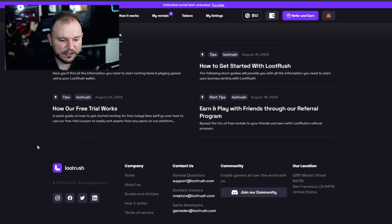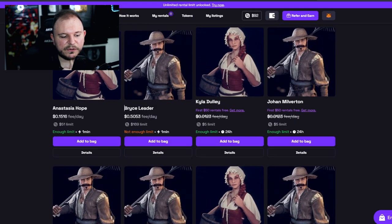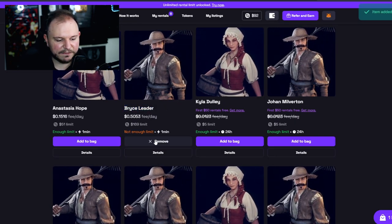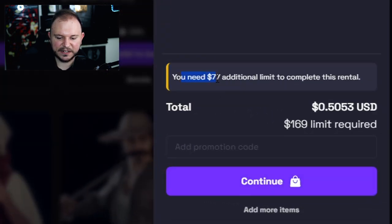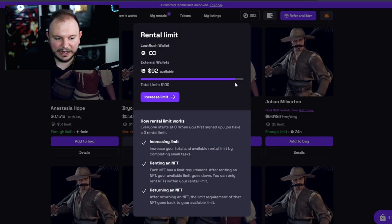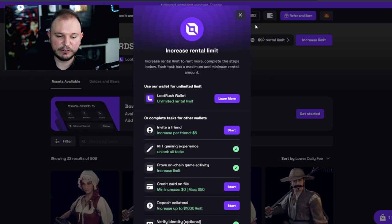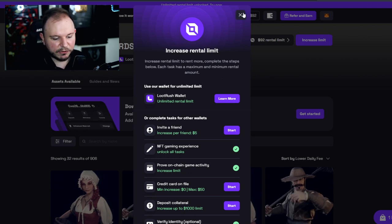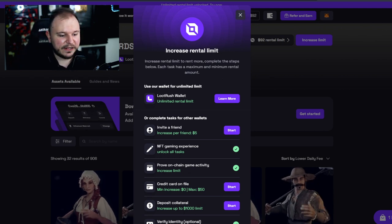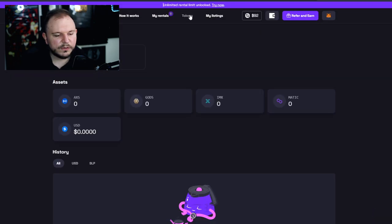For example, if I go to Block Lords and try to add a Bryce Leader to my bag, I cannot rent it because I need an additional $77 of collateral in my credits bag. But of course, I can increase the limit by getting the LootRush custodial wallet. I just wanted to make sure you understand how all of that works — all of this is very interesting and intriguing.